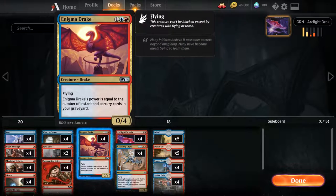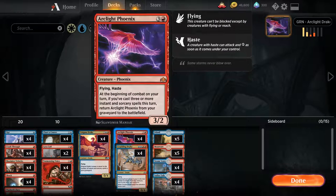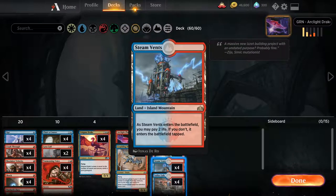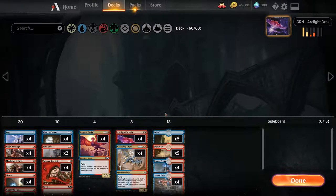Then we're onto creatures: four Enigma Drakes, four Crackling Drakes, and four Phoenix round things out. The mana base is fairly simple with four Sulfur Falls, four Steam Vents, five Mountains, and five Islands. We can get away with only 18 lands thanks to the draw ability of the deck.